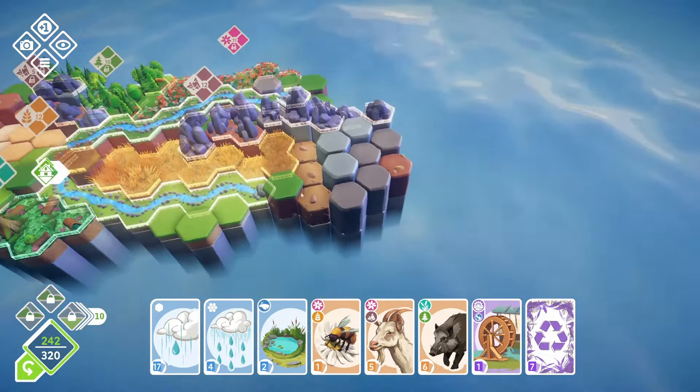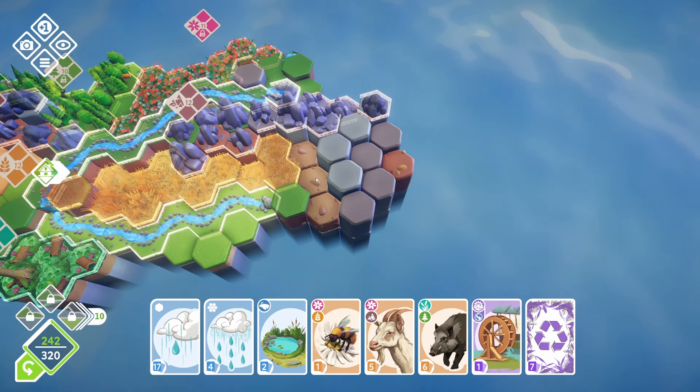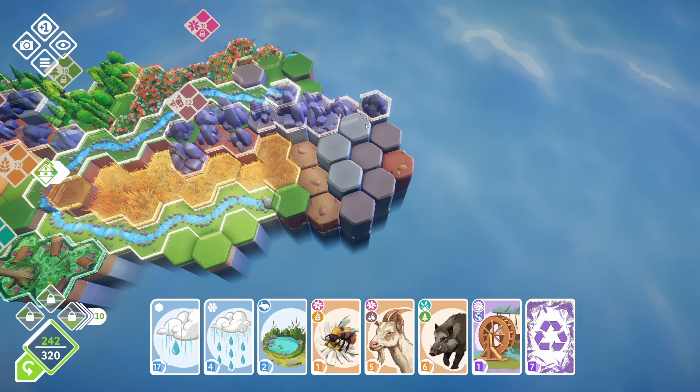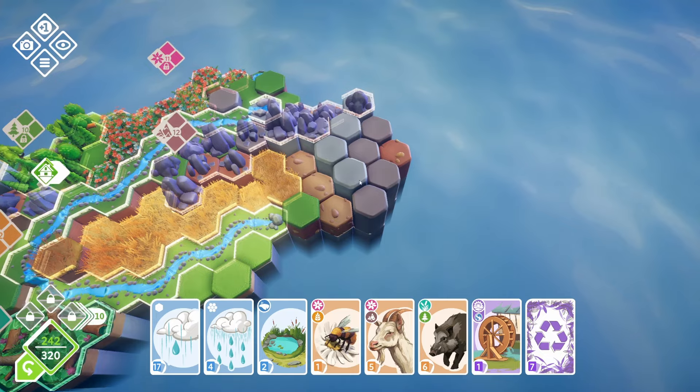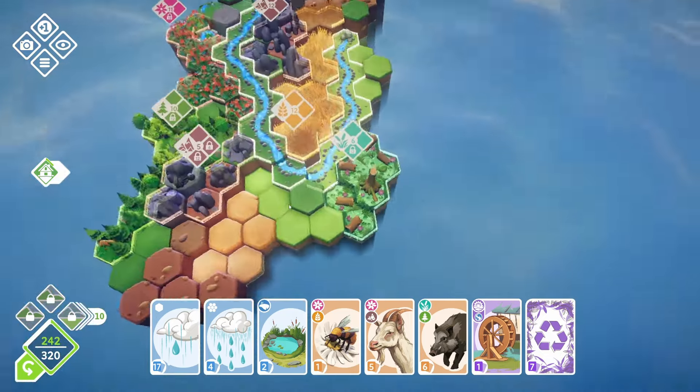Maybe we can start another biome here on this elevated terrain — like flower lands or something — and then do like three ponds here. There's still a little bit of flexibility there. We'll have to figure it out. We're at 242 and need 320.